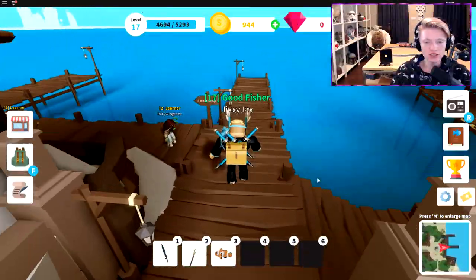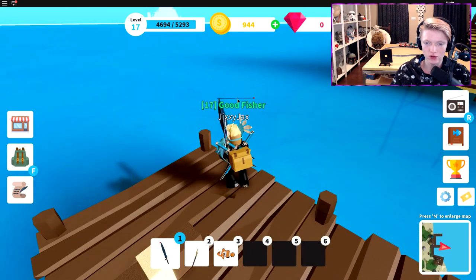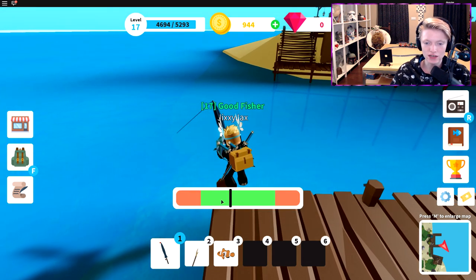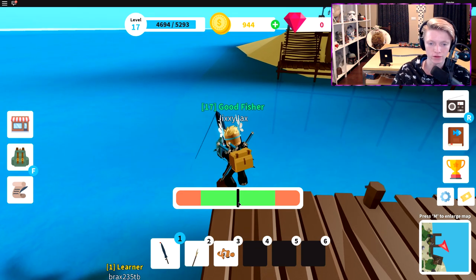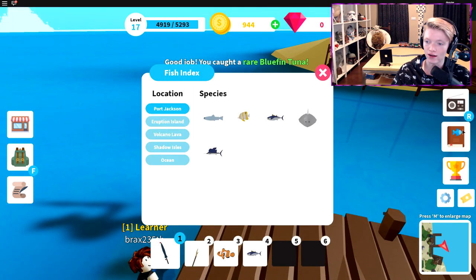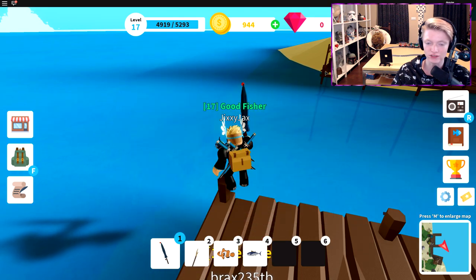The first tip is when you're fishing — the bubbles start popping up and you see the fish indicator. The rarer the pet or fish, the slower it moves. So if it's super rare it'll be one of the slow ones. That one's a rare, as you can see — the third best you can get.